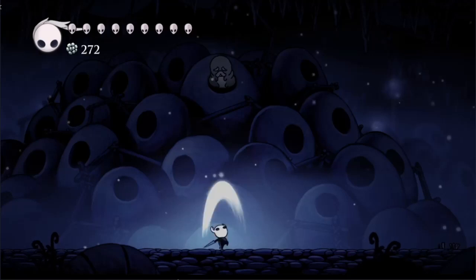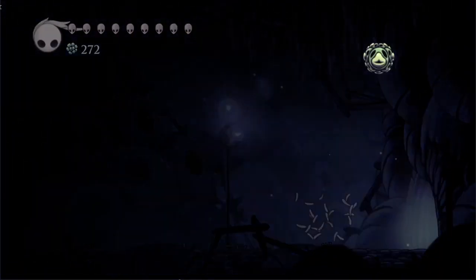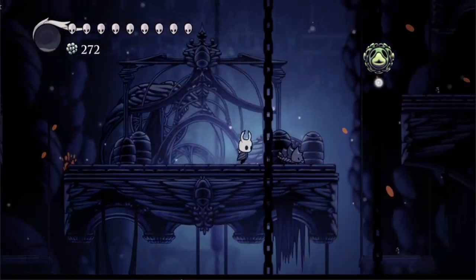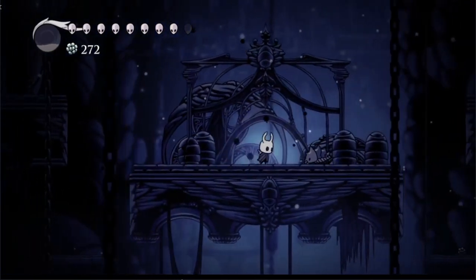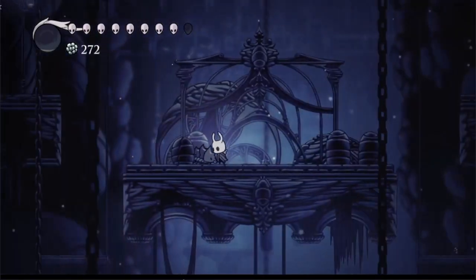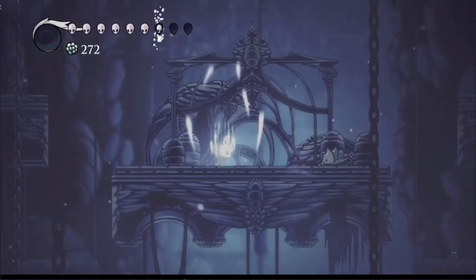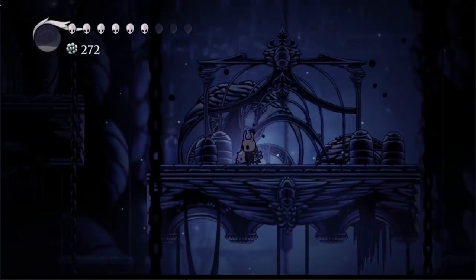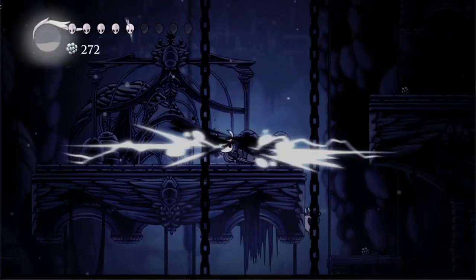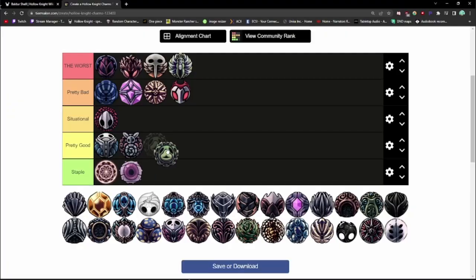I don't know how Team Cherry managed to make the halfway point on the Grub Awards so much better than the finale, but Grubsong found a way. It costs 1 notch and gives the player 15 soul when they take damage — about half of a spell's cost. Grubsong is useful both in casual play and speedruns. In 112% speedruns it's used during Pantheons for the free soul when taking hits — it's often the correct play to jump into hazards to gain soul during Pantheon 5. Grubsong is pretty good.